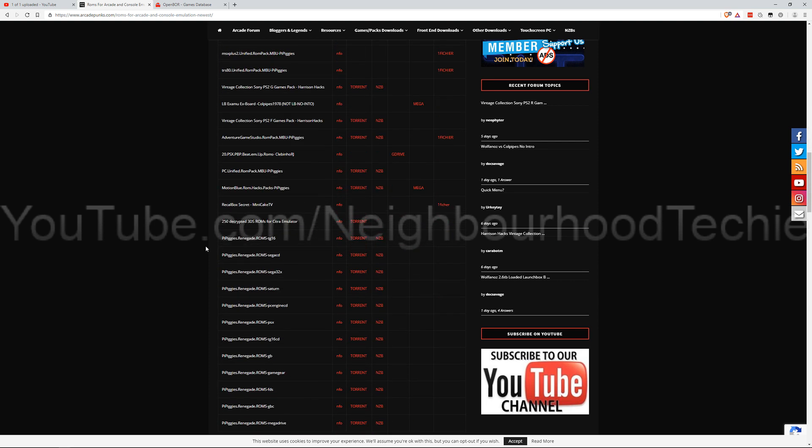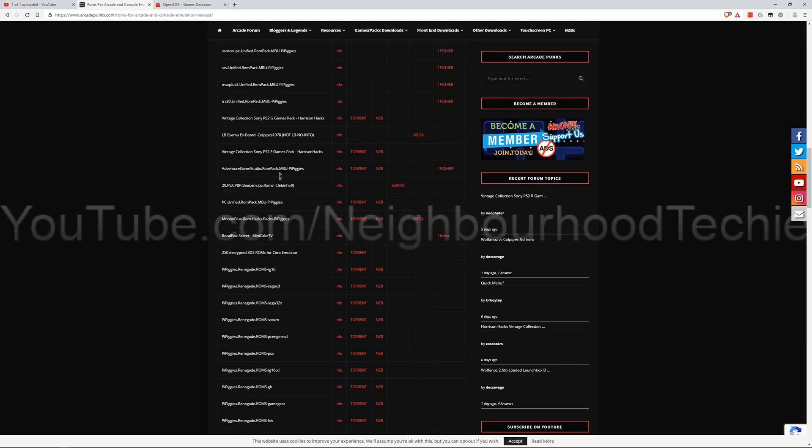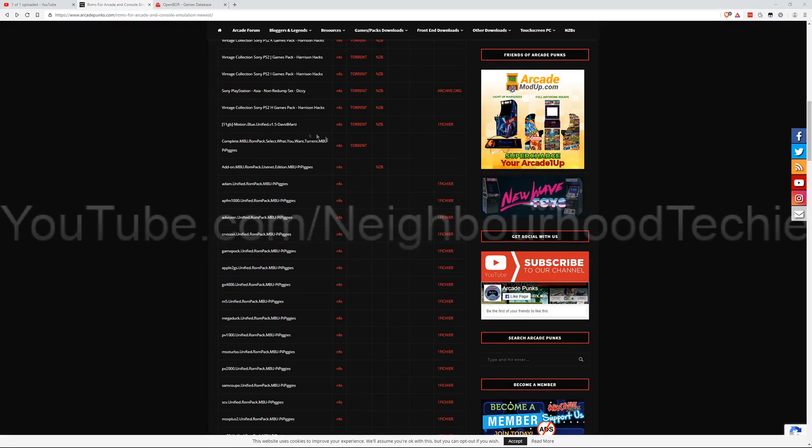So these are kind of like packs and everything you can get. The one we're getting is not official, so it's not licensed in any kind of way — it's basically freeware. Now the pack I would recommend for OpenBore is this one here: Complete MBU ROM pack, select what you want. You can actually get that as a torrent. There's a lot of content on there, but you can just get the OpenBore selection.